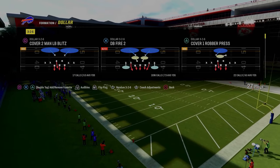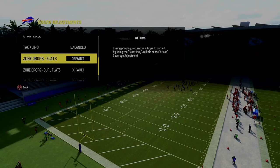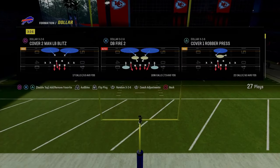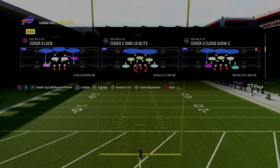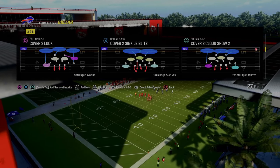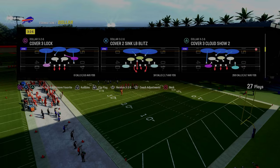The way you defend this is through utilizing a concept known as roll coverage. We're going to put everything back on default and come out in this play with our auto flip off. We're going to come out in cover three clouds show two. The cover three clouds show two already has this set up within the play — you just need to make a couple of minor adjustments to make this really advantageous.